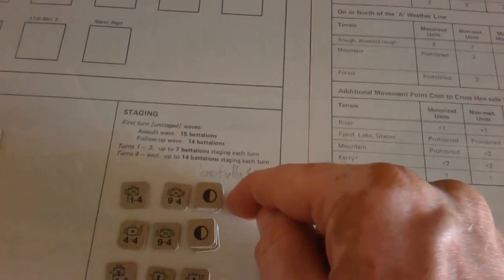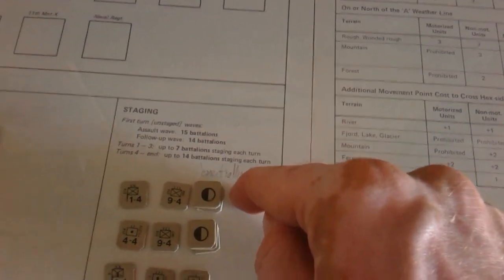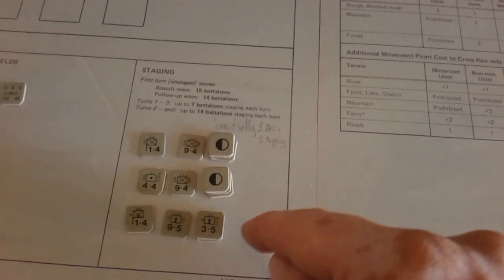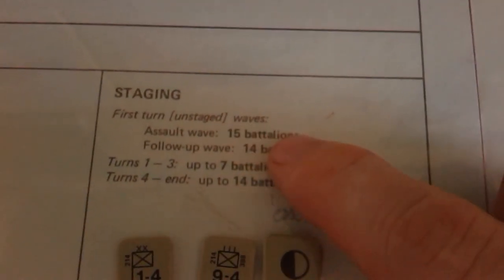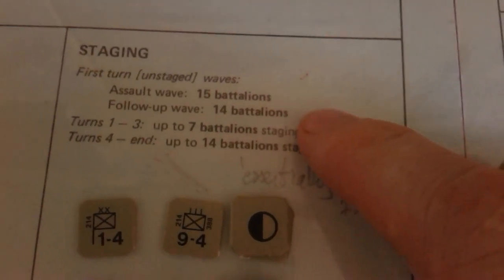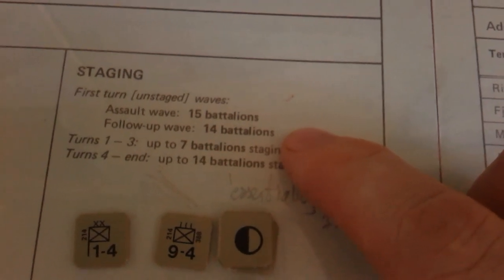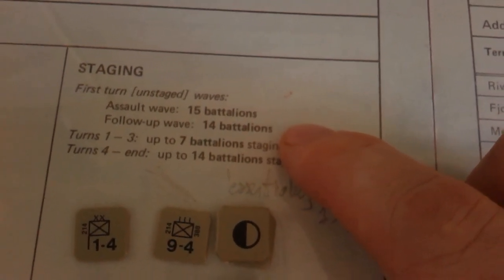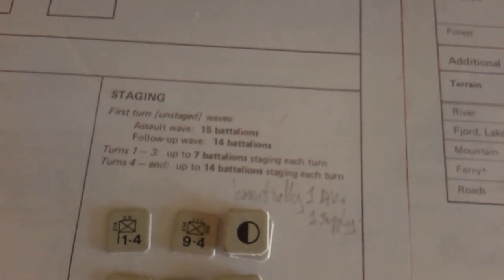I've arranged this is the first turn, so these are staged and will come in on turn two; that's for turn three, that's for turn four. Just to remind you that on the first turn you bring on 15 and 14 battalions in an assault wave and a follow-up wave — essentially 15 battalions works out at a whole division, maybe including a supply counter.